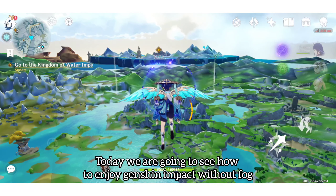Wait for the disconnection symbol to appear. Once it appears, connect back to the internet. Congratulations — now you can play Genshin Impact without fog and click some cool pictures. You can also combine this with the widescreen bug to click more mesmerizing shots.